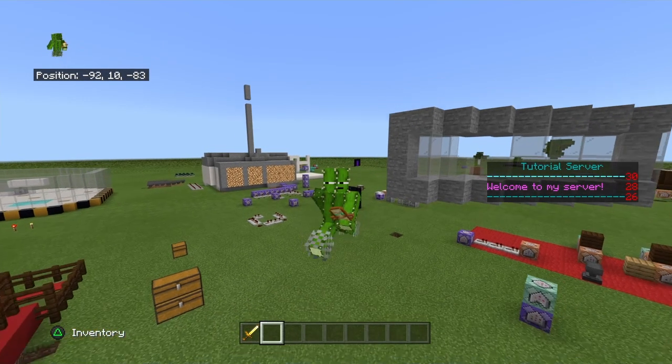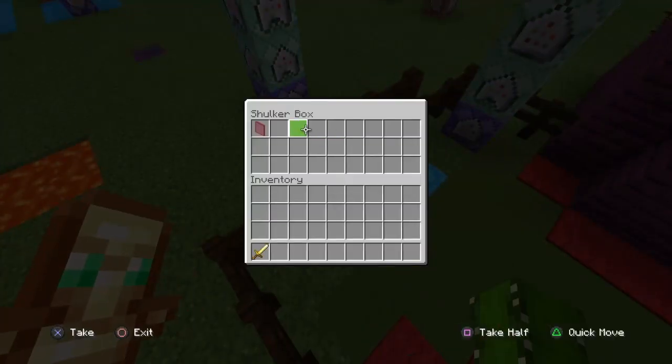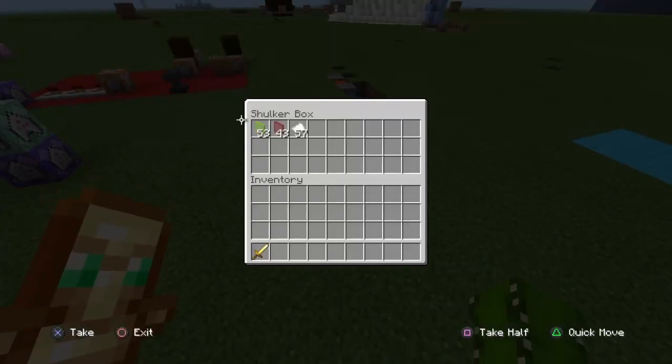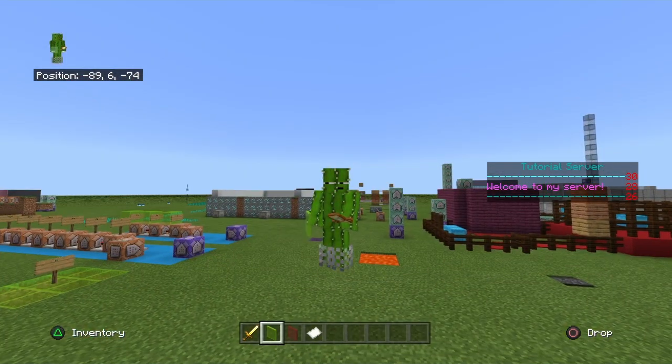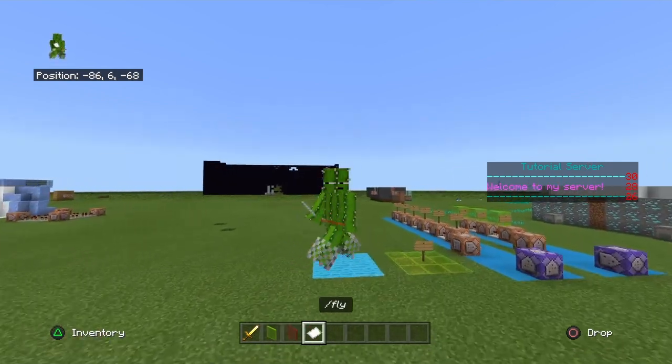Alright, so today's video I'm going to be showing you guys three commands you guys should have in your world. Now, these are really important commands personally to me. These are the set home, home, and fly. These are mainly for faction servers, maybe some other cool things, but I do recommend having these. Now, if you guys want a part two — slash feed, slash mute, slash ban, slash heal, all that stuff — then make sure you like this video. If we get to 30 likes, I will post a part two.